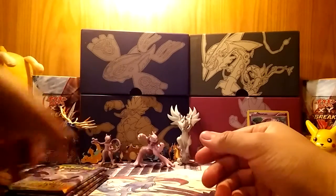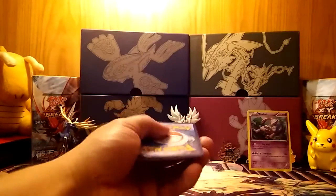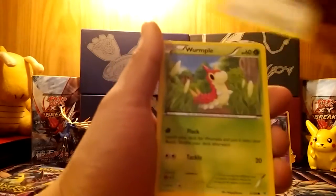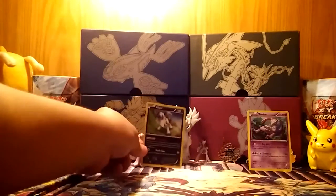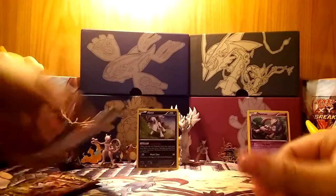Booster pack wise, let's start oldest to newest. Starting off first with Roaring Skies — I love this set so much but I'm still missing a few ultra rares from it, so hopefully I can get one in this pack. Starting off with a Latios Spirit Link, Silcoon, Wally, Natu, Fletchling, Wurmple, Taillow, Electrike, a Reverse Holo of an Natu, and an Absol Holo. Wow, that's a really nice card. I've gotten it a few times but it wouldn't be bad to add another holo to my collection.